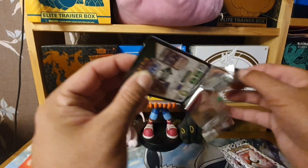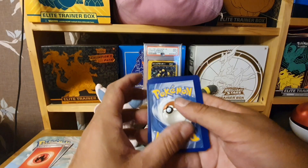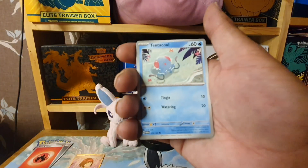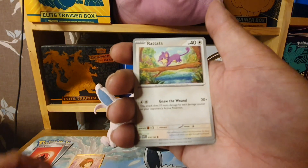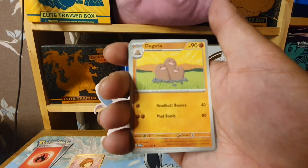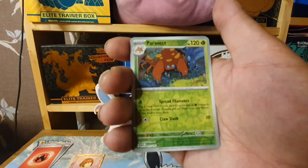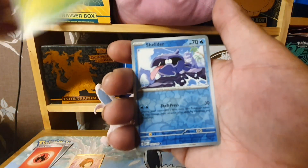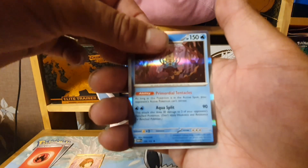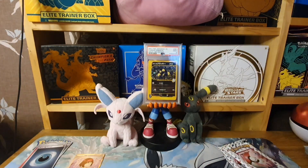Pack 4: Starting off the same as Pack 1 — Dodrio and Tentacool and Rattata, almost identical. Dugtrio, Haunter, Parasect, Reverse Shellder, Reverse Omastar Holo, and a Darkness Energy.